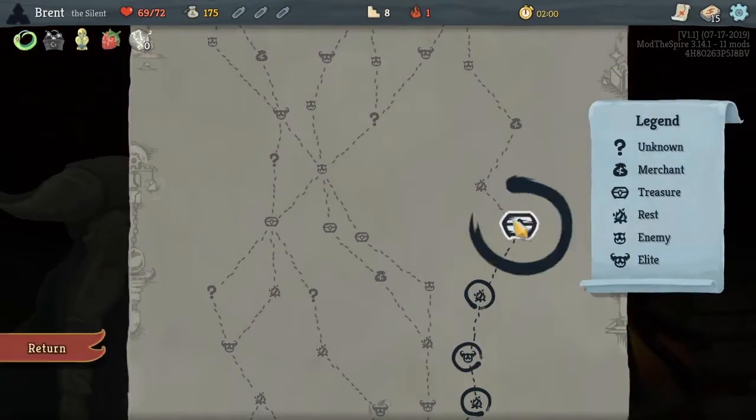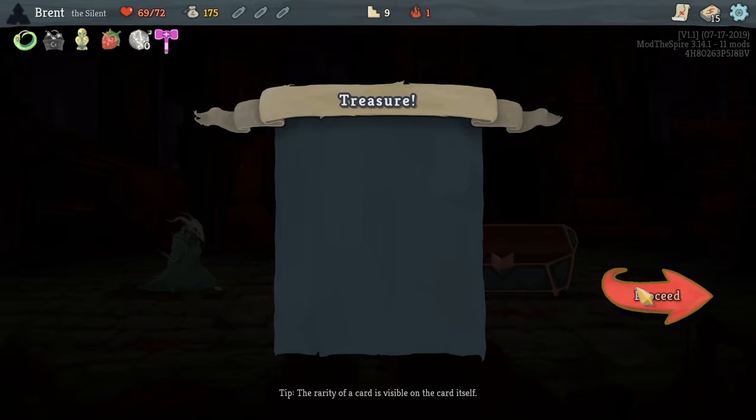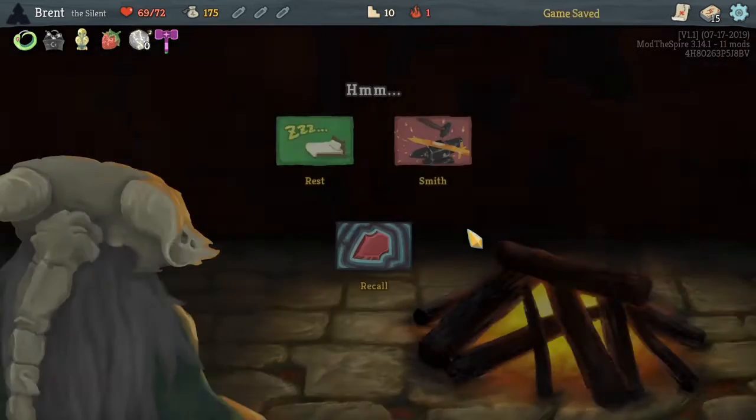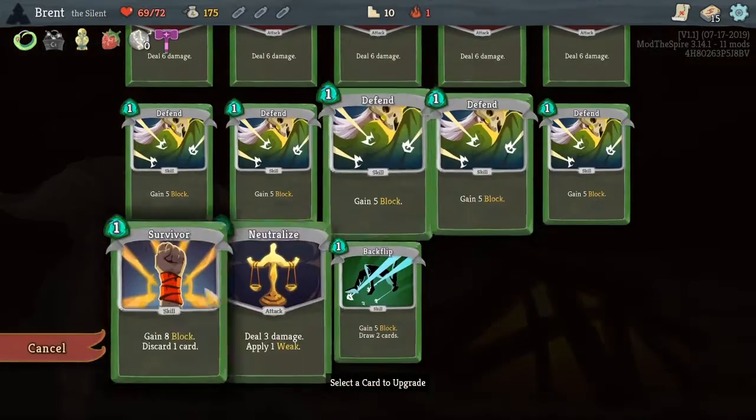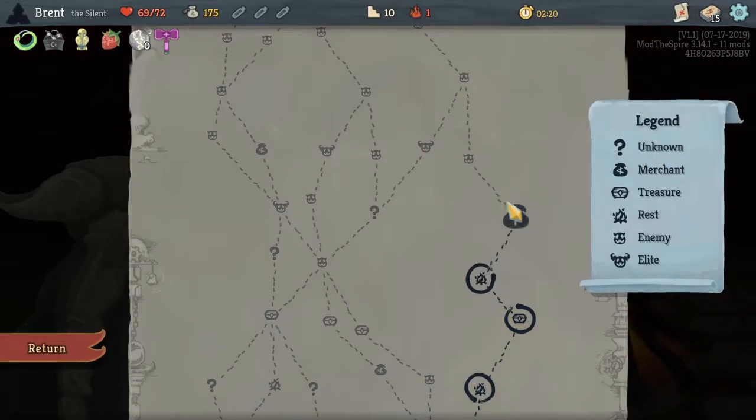Actually I thought it gave draw two, discard two. Strong astral hammer — I've never seen this one. Whenever you play an attack, reduce it by one for the rest of combat; playing an attack that costs zero exhausts it. I don't even know how to play around that — you could accidentally exhaust your whole deck if you're not careful.